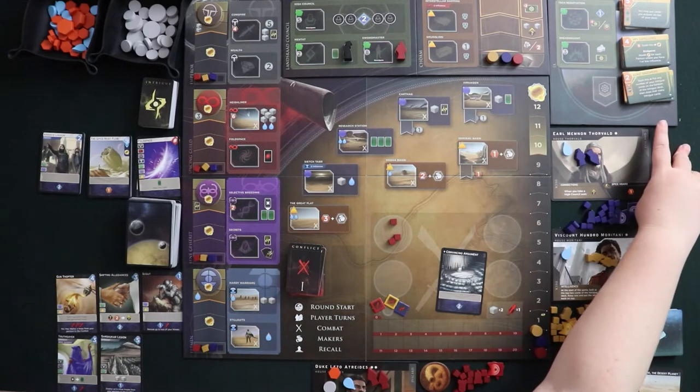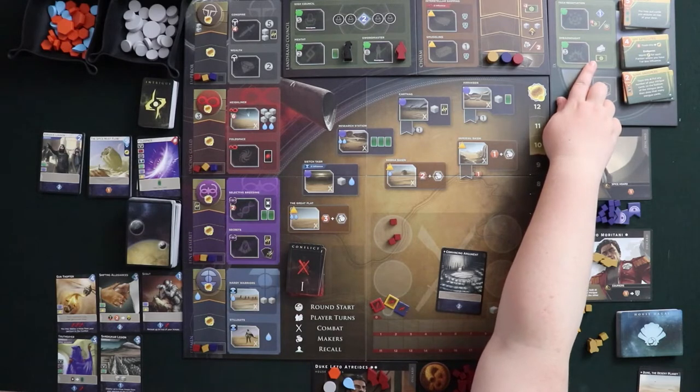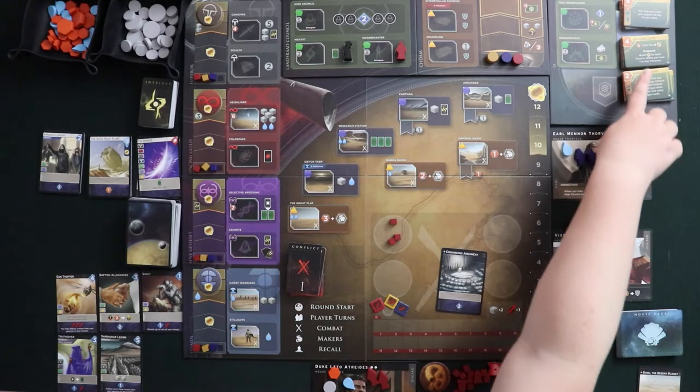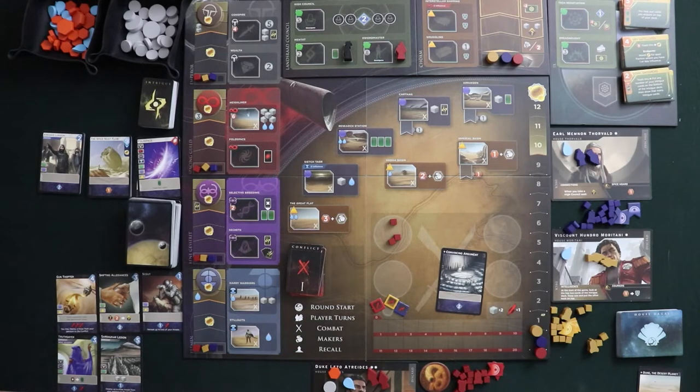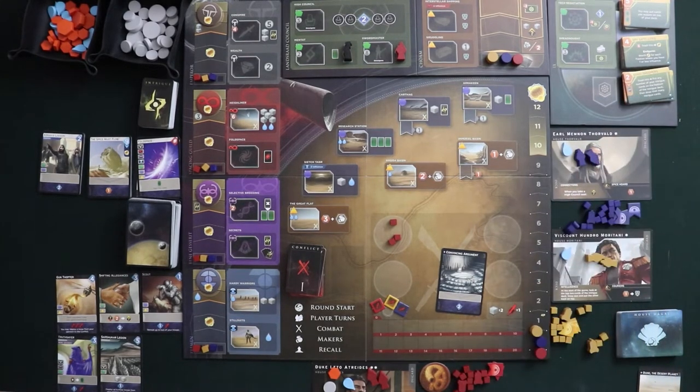Over here is the technology track. The dreadnought space is extremely important because your dreadnought is a very nice thing to have in conflict during the combat part of the round. You can also buy technologies that give you special abilities — maybe one time, maybe persistent, or maybe they let you do a special action once per round. Their prices are all listed in spice. Whereas spice used to be more of a money generator before Rise of Ix, now spice is used to power your tech.